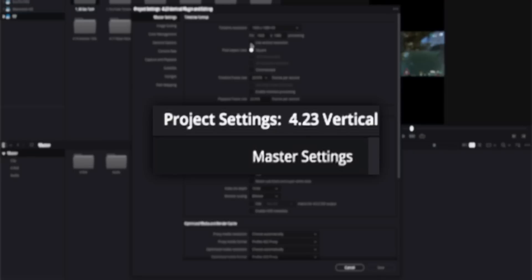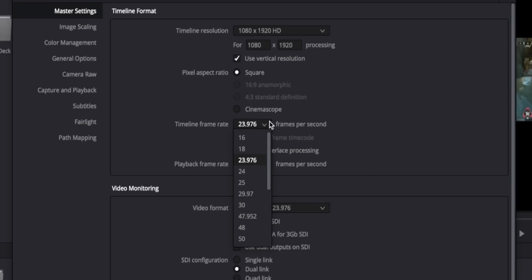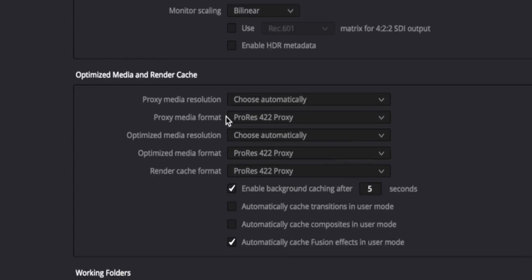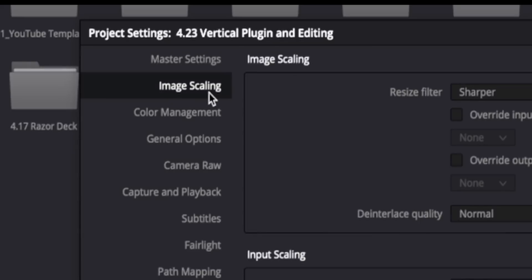The next part of the setup portion is your project settings. When you set up a project for vertical content on the master settings, change this to use vertical resolution — we're going to be using 1080 by 1920 and whatever frame rate you use. I'm going to choose 60 FPS since that's what my clips are recorded in. Then scroll down and change the proxy media format, the optimized media format, and the render cache format to ProRes 422 proxy. You should have this option on Windows.